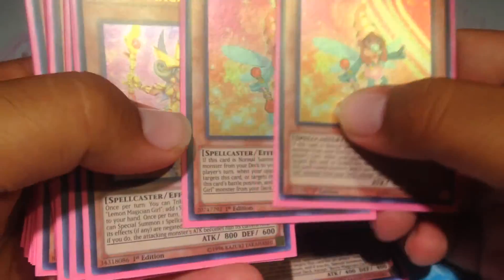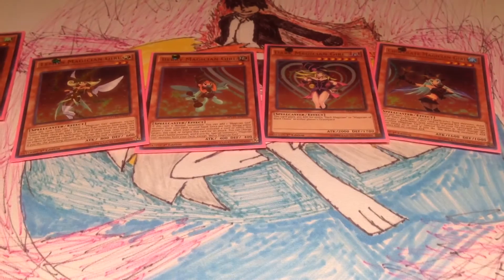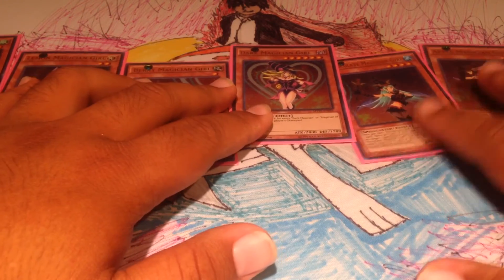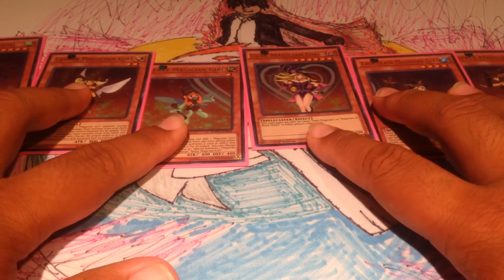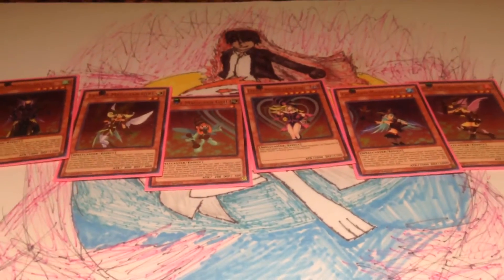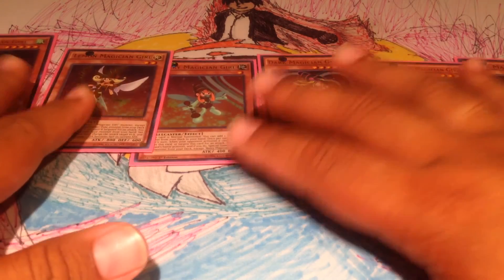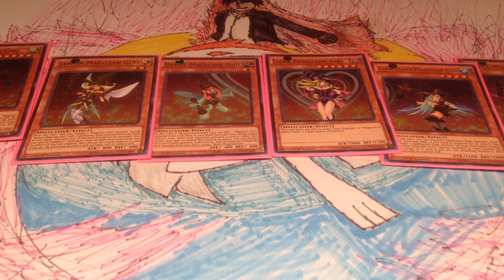So that's the deck, and if I remember correctly, I can get them in their pose. I think Lemon is there, Chocolate is here, Kiwi — I think that's how they're set up. Can I get all of them in the shot? Can't really see them, huh? Oh well. So yeah, that's it for my Dark Magician Girl deck. Thanks for watching. Peace.